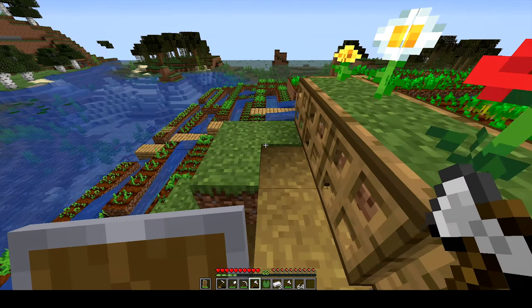Right here we have these water canals which don't lead anywhere yet. I'm going to put hoppers there as well, and we're going to put a storage system below this whole thing — a really giant storage area below our house where we'll store all of the crops. I think it's going to be pretty awesome.